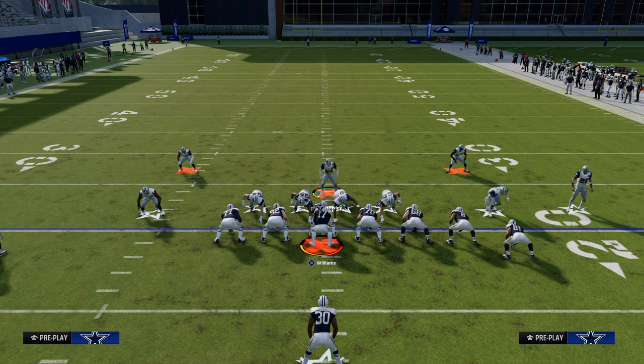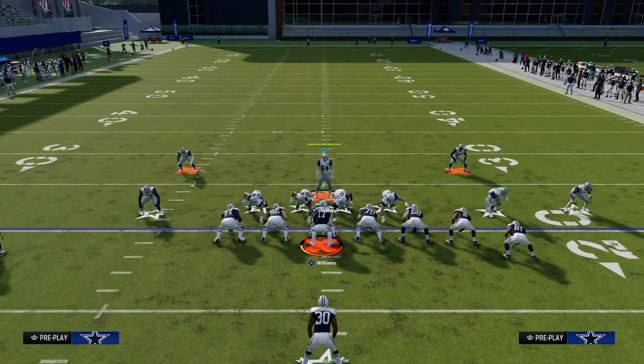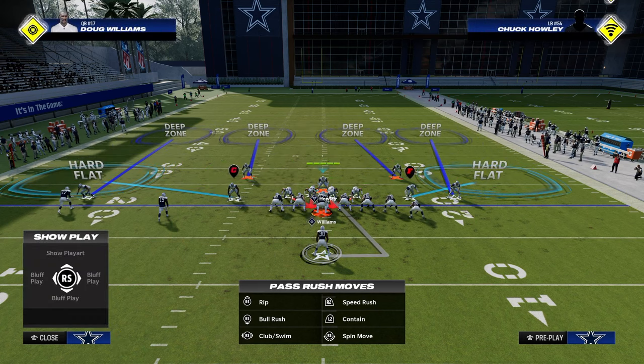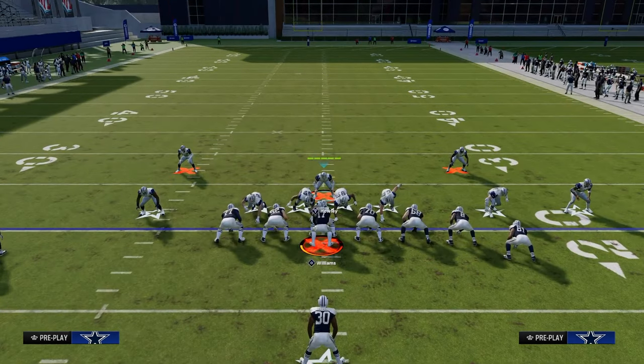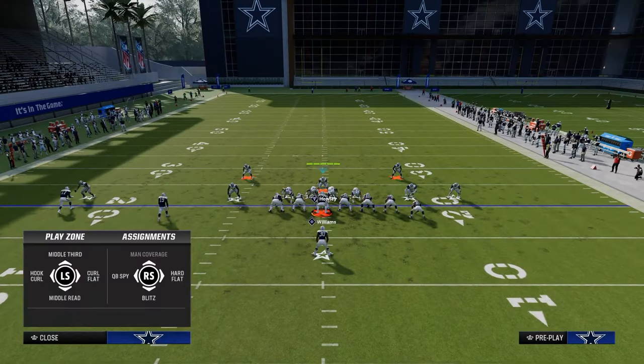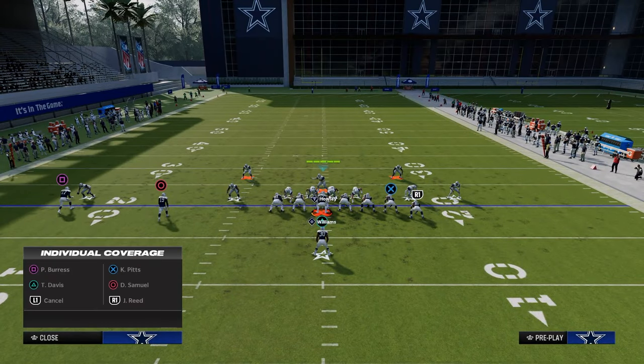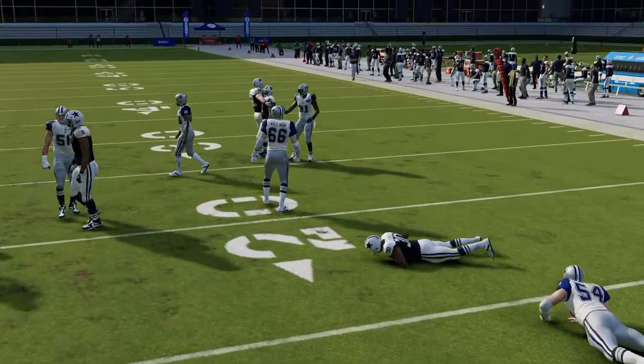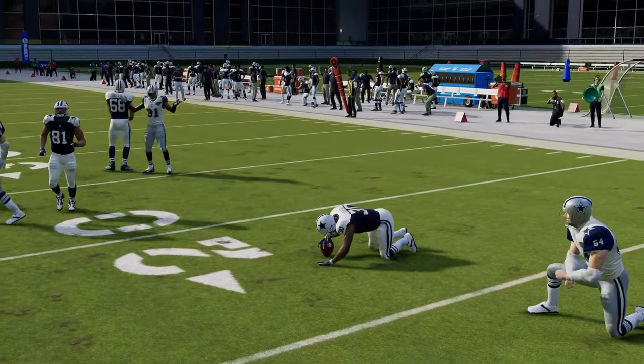You have a couple different options, but in general you want to stand about right here. You can man your user up to the running back. Hit X or A on PlayStation or Xbox, then flick your right joystick up. Instead of manning them up on anybody, you're going to hold your joystick in the direction you want him to run. If you think it's going to be a run to the right, hold him down and to the right. This allows us to shoot the stretch super easy and stop it for a negative five yard run.